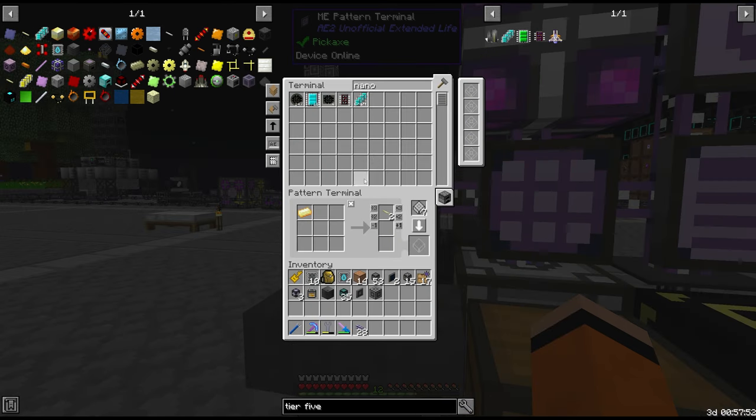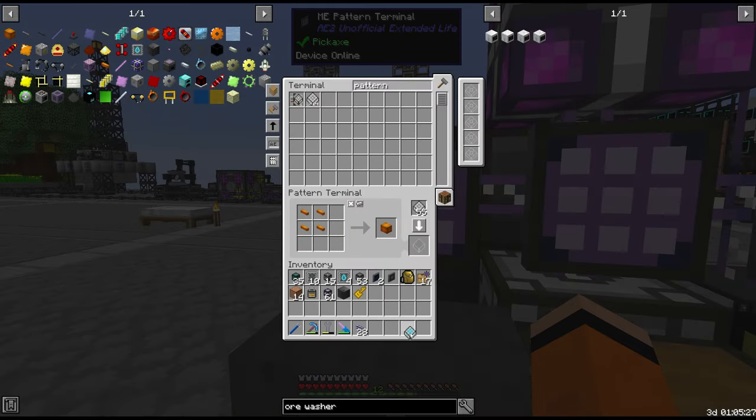For the lumium wire recipe, normally we'd wire 64 at a time, but I think we'll just do 16 at a time to be a bit more frugal with the lumium we have.